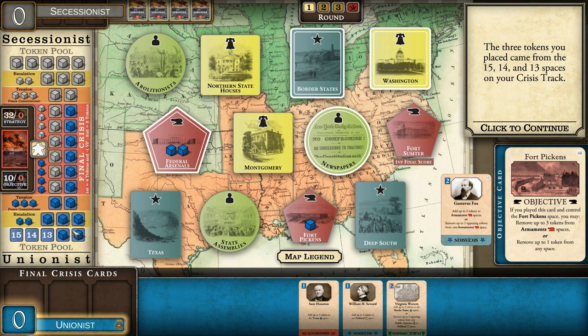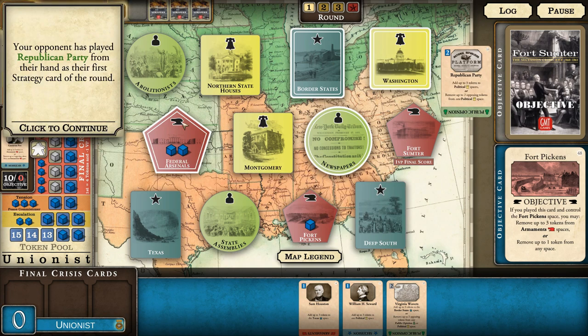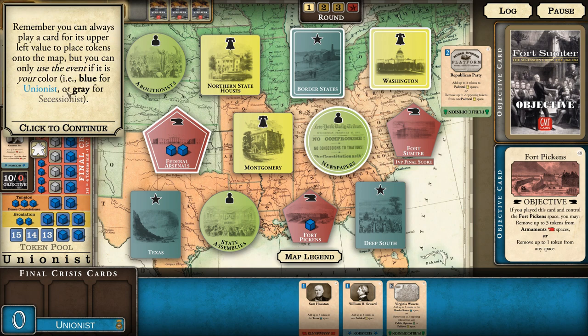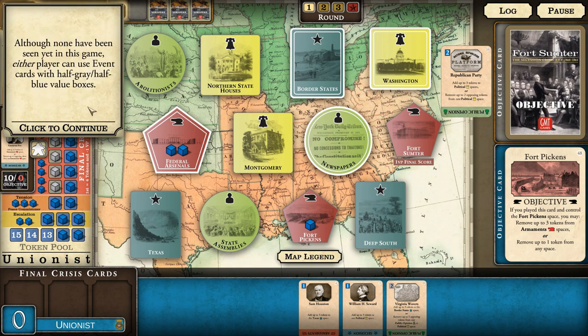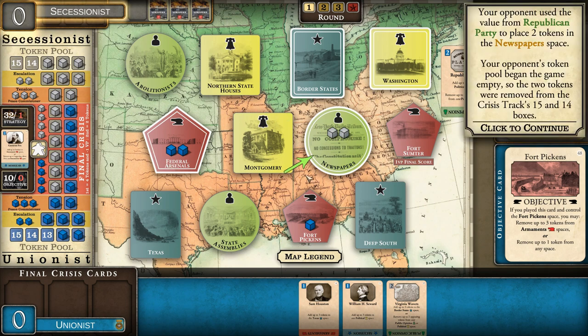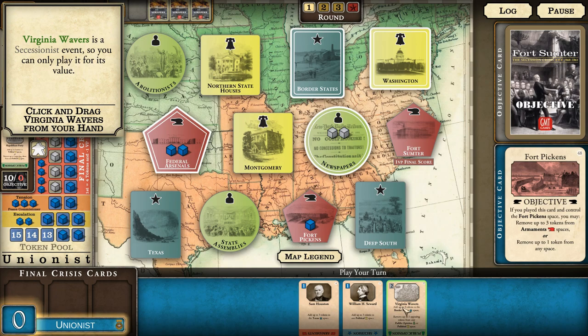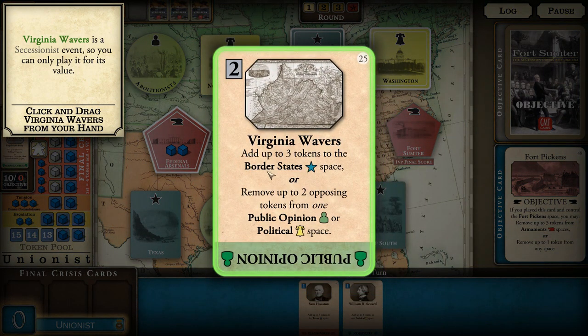The three tokens placed came from spaces 15, 14, and 13 on the crisis track. The opponent has played Republican Party from their hand as their first strategy card - interesting because Republicans were Unionists, so it's not available to the Secessionist player; their only choice is to use the card for its value to place two tokens. The opponent went for the newspapers space. Now we play a second strategy card. Virginia Waivers is a Secession event so we can't use the event - all we can do is use it for its value of two tokens on any spaces.